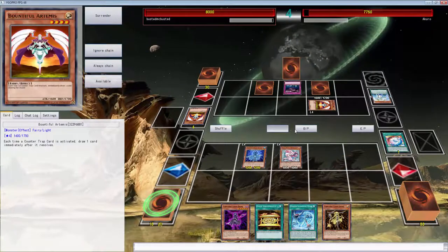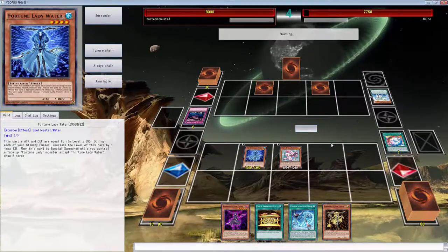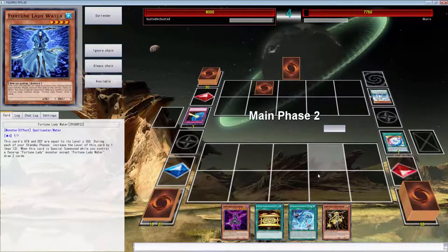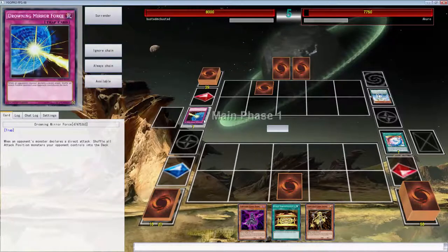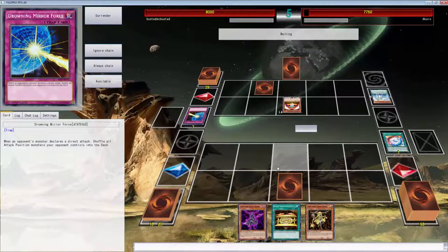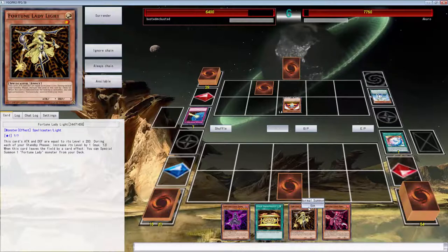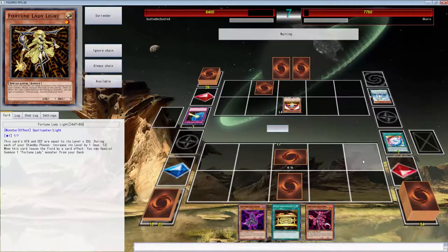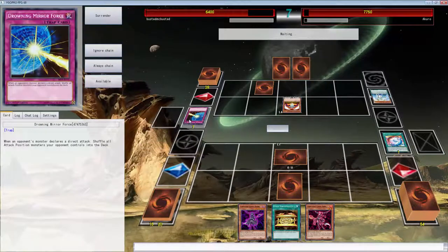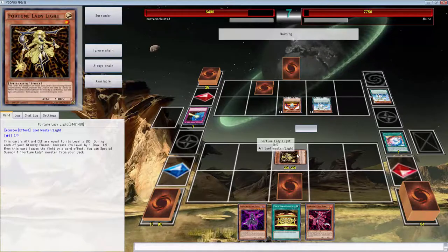I really want to summon but I think he's going to have a trap. Okay well this is pretty much free — oh my god. Let's set this, hopefully he MSTs it or something. I did not expect that, to be honest. Any top decks and the last Bountiful Artemis in this deck — because that's just how it goes when I play. Now here come the Fortune Ladies that I'm just going to draw multiple of. I don't play Lawnmowing or anything else, so the tone of the video is going to go down very drastically because I just got Rippling.